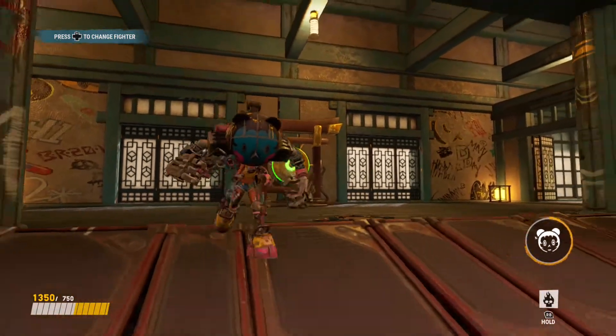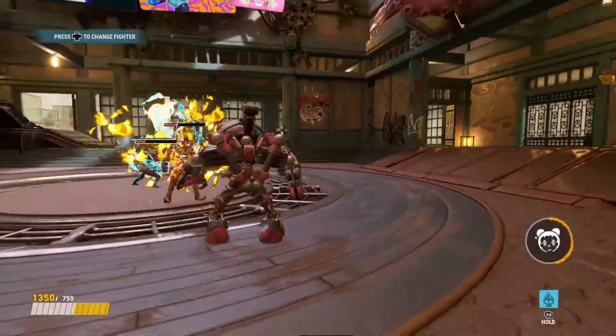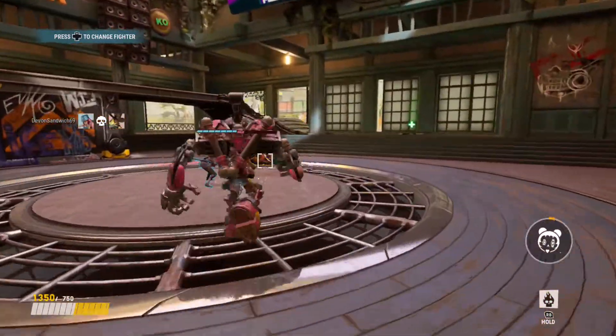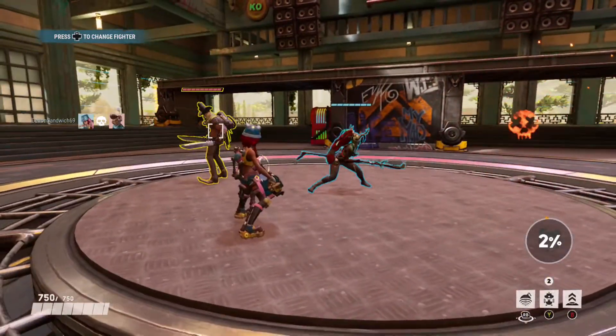Here's the mini mech. Once you reach 100% ultimate charge, press LB and choose either mini mech or rocket. As you can see it's pretty cool — use RB for the flamethrower, and standard shooting is also available.